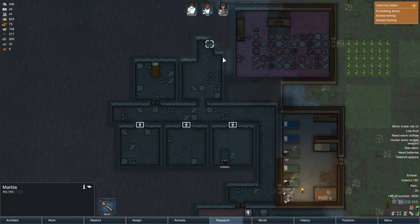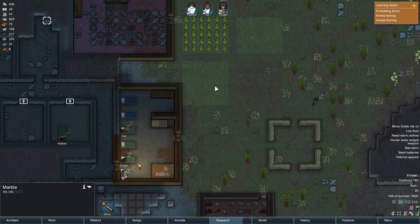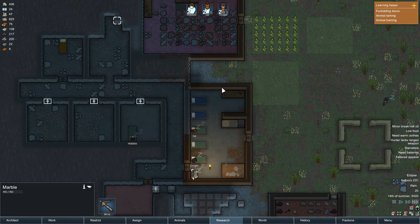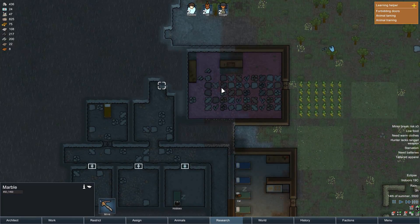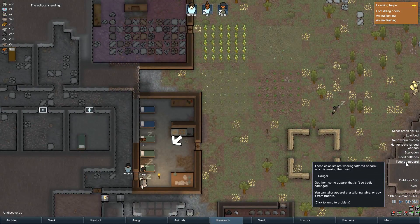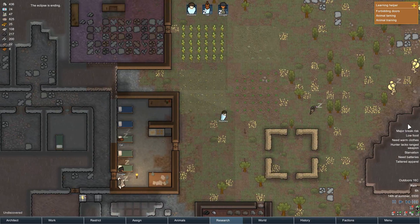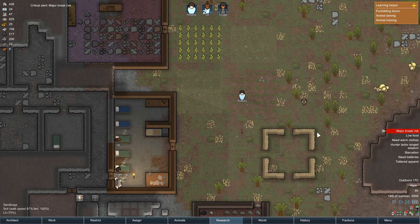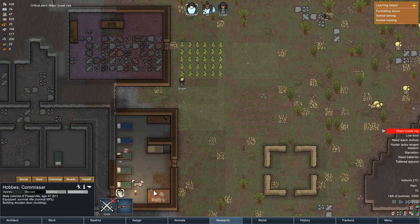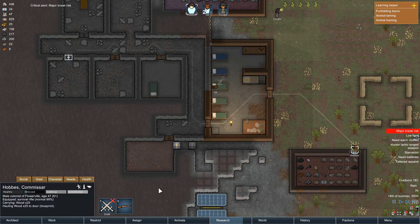We need to fix this up. We have no food, but we're growing food. Let's speed everything up — everybody's asleep. Binder break risk times three. Major break risk. Hobbs, you're working mega hard, so don't worry about that.